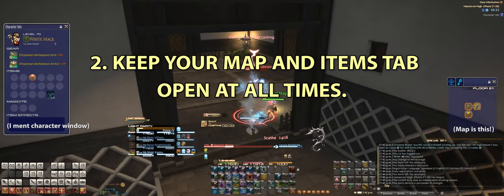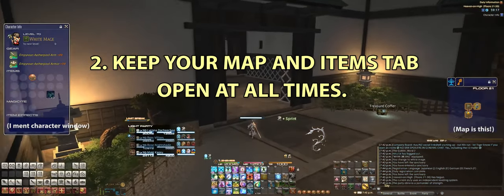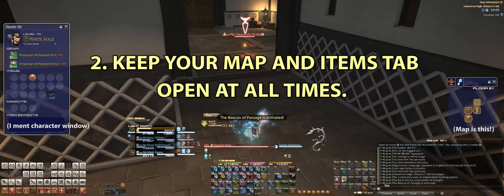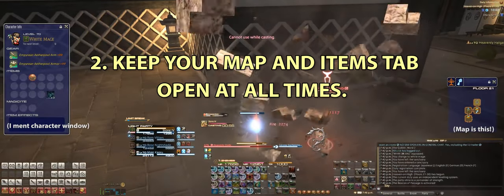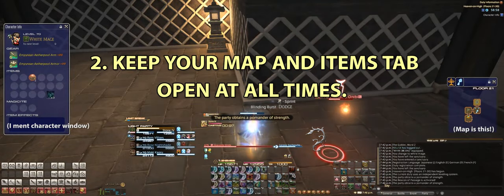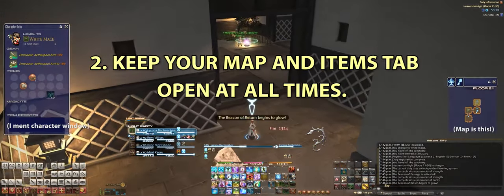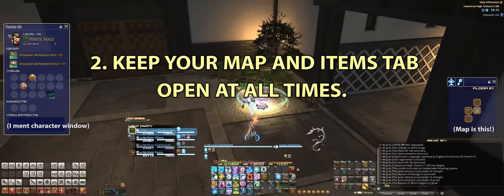Number two: keep your map and item tabs open at all times. This information is critical to knowing where your party members are and which rooms to explore. Your items tab will contain pomanders, which you'll be able to activate if your party hits a trap or pulls one too many mobs. With the map, you want to know where your party members are relative to you, what rooms have been discovered, and what rooms you can still find — so you can plan, move around, and strategize.